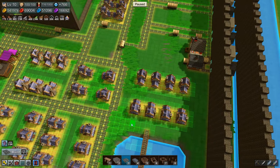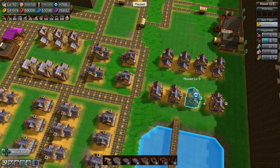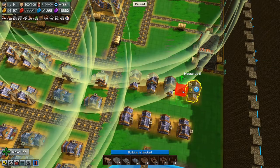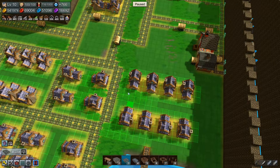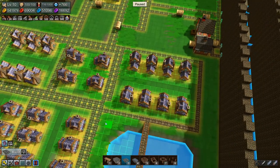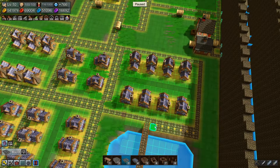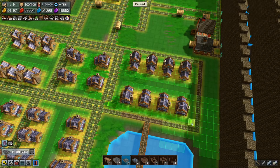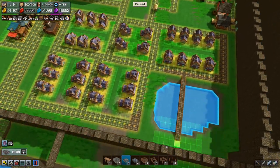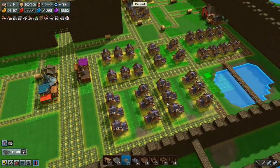Stick in a road like that, which means that I want these to move over one. There. And we'll have a road coming out here and coming down there. Right here. Okay, I think that's looking pretty good.